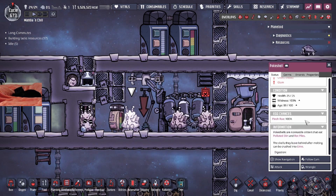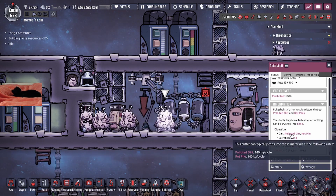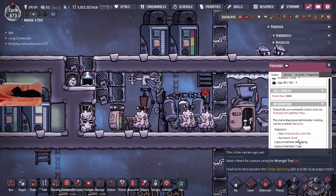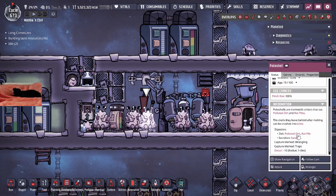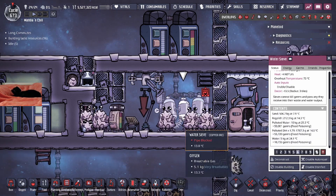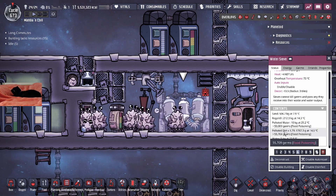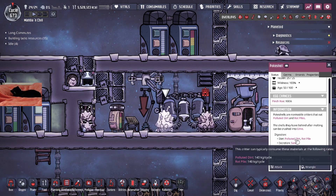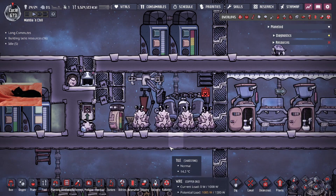That being said, the Poké Shells have a weird diet where they eat polluted dirt and rot piles. They also excrete sand after eating that polluted dirt and rot pile. That in and of itself is really nice for the Water Sieve, as both of those things is exactly what the Water Sieve needs. The Water Sieve creates polluted dirt and needs to be fed sand, so the Poké Shell eats polluted dirt and creates sand — they're basically a match made in heaven.